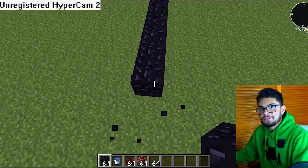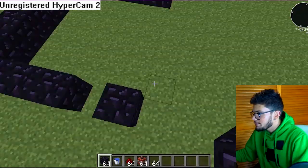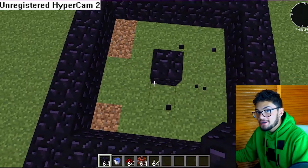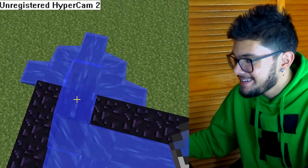You do like one, two, three, five — then you do four across that, then you complete the square. Then you make a platform in the middle, then you're gonna fill it up with water. Make sure to fill it — it looks like a swimming pool.